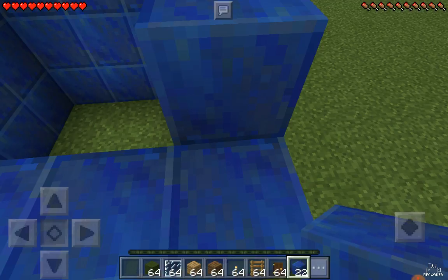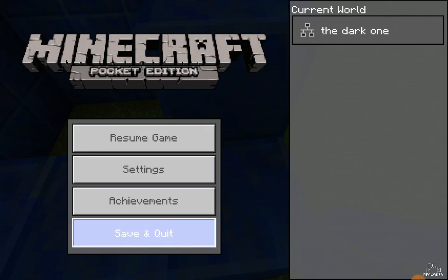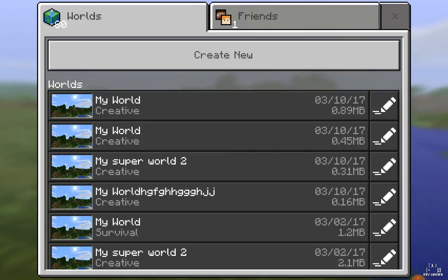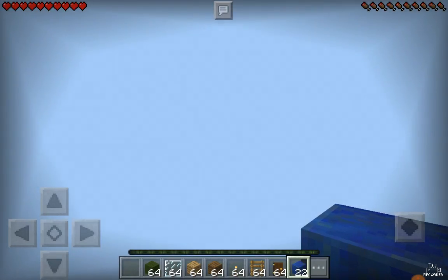I've used up all them blocks so I'm just going to go to creative and get some stuff — some food to help. I'm not really good at killing animals, sorry. But if you're good, you won't have to go back to creative and do this. That is double cheating.